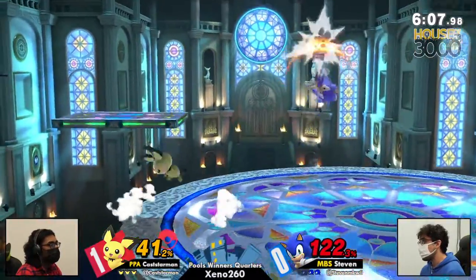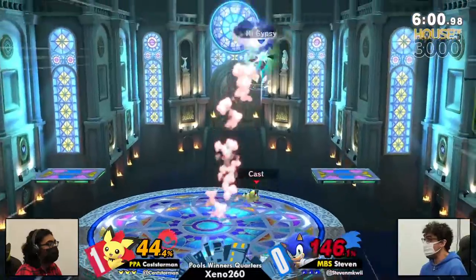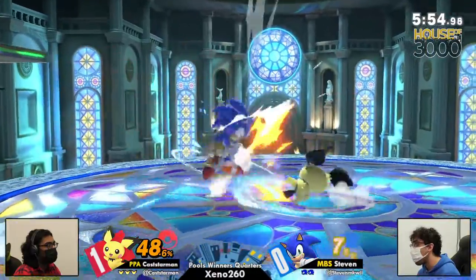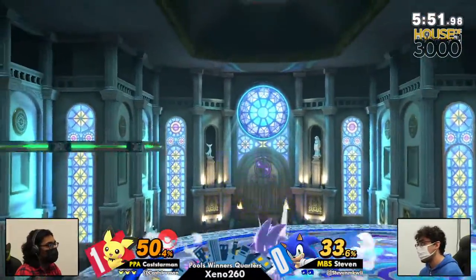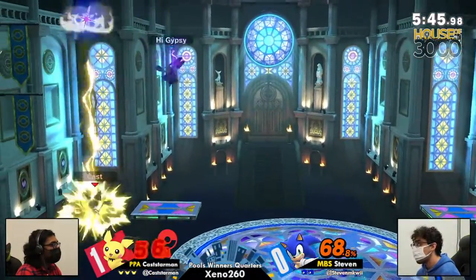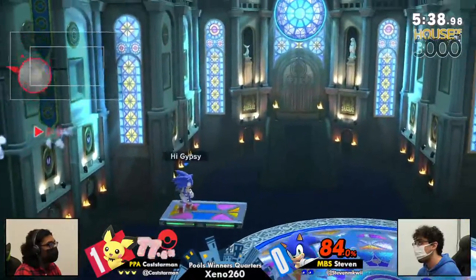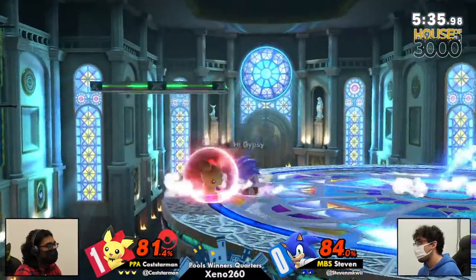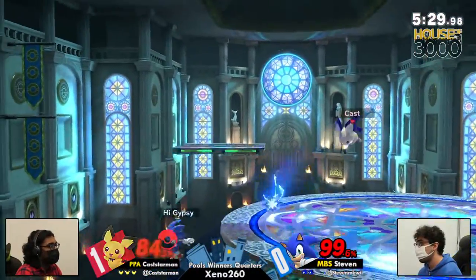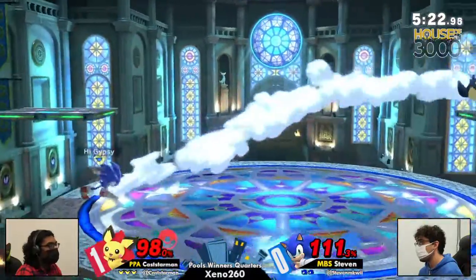Right now 122 on Steven — he has to find something. That's actually the first homing attack we've seen this entire set, and it got Steven killed. That was a fantastic read there by Kastarman, using the up throw and then converting with the thunder. What a weave in and out from Kastarman — looking to get an early kill right there, that absolutely would have killed. Kastarman's movement seems to be very thought out and methodical, and it just seems like Steven just can't get their footing. Sonic is super quick and has a lot of mobility, but still having a little bit of difficulty trying to find those stray hits and conversions.